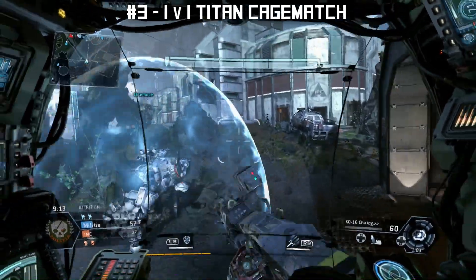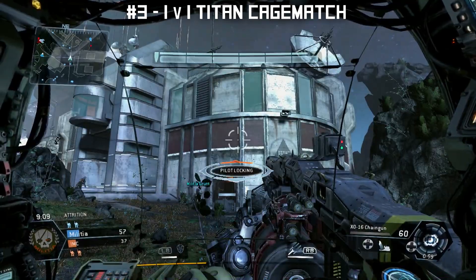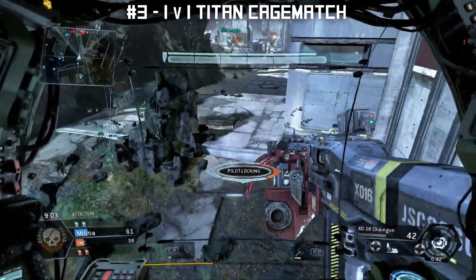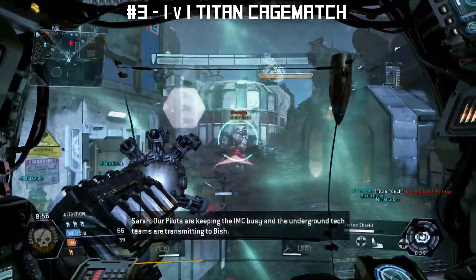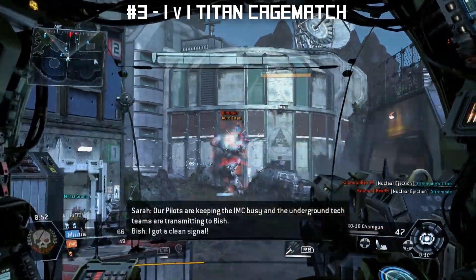Number three: 1v1 Titan cage match. You spawn into a big cage, then you fight the other Titan to the death — 1v1, no exiting your Titan. Best three rounds out of five to win. It could be done in a way where, in each round, the environment changes with maybe obstacles and other things. This would be a great game mode to chill in and duke it out 1v1 in a competitive fashion, and would probably work great for some kind of ranked queue as well.